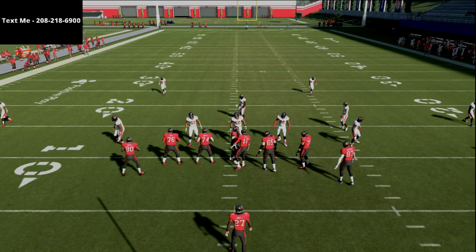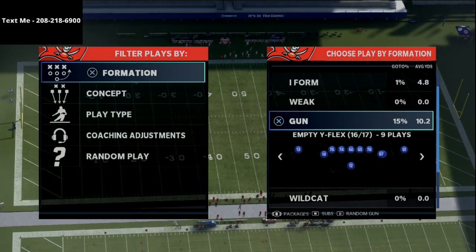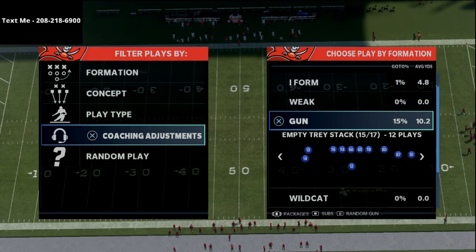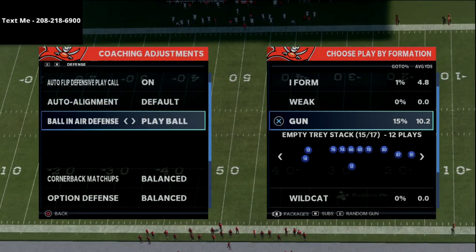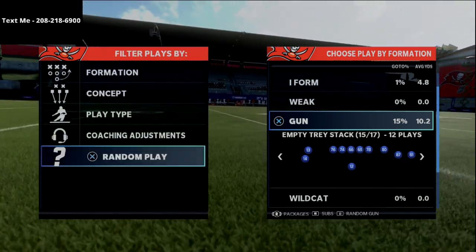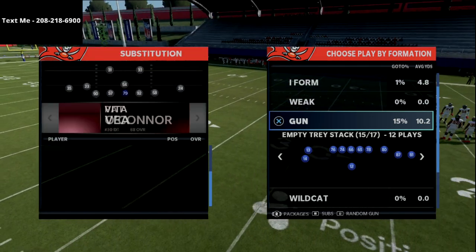In this video, I'm going to be sharing with you a free five wide mini scheme that you can use to absolutely obliterate pretty much any defense your opponent is going to use in Madden 21. This will also be very effective in Madden 22, and we're going to give you some principles you can apply if you want to experiment with the five wide receiver spread offense.